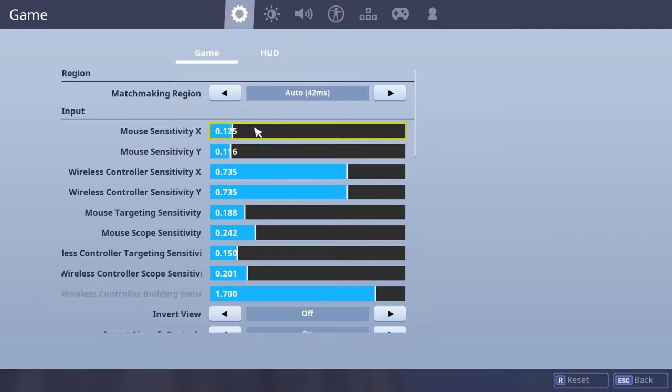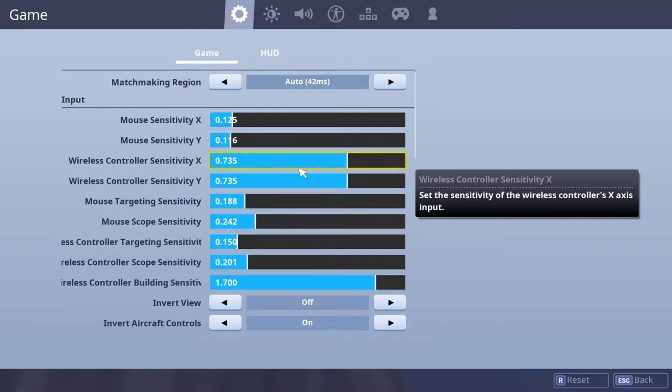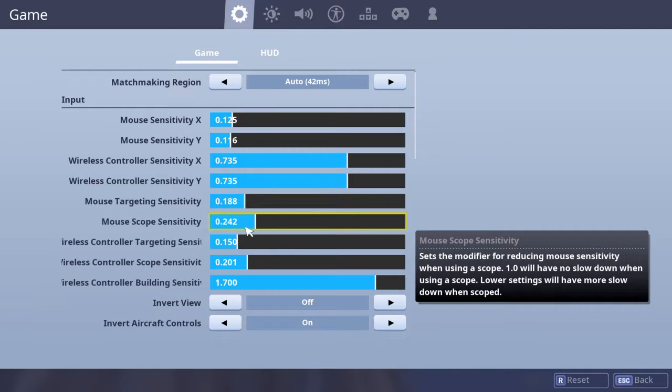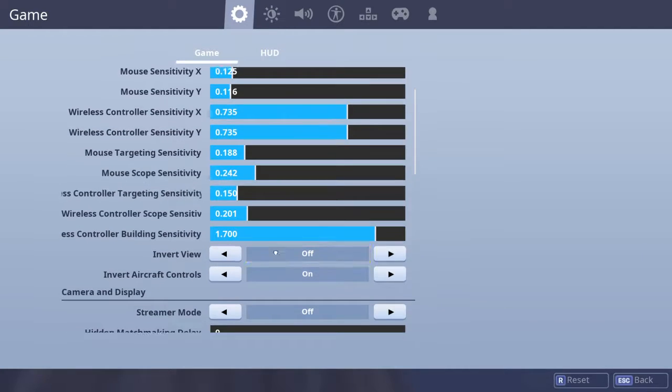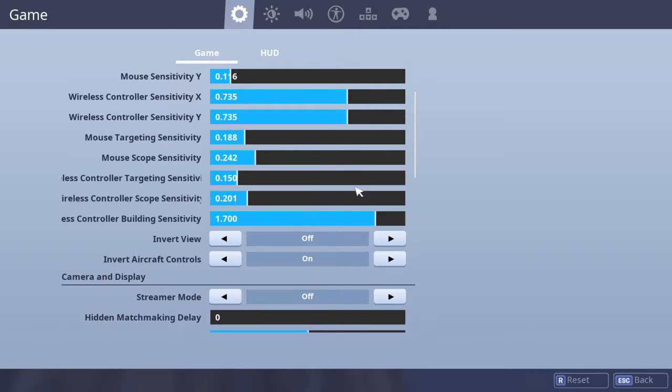Mouse sensitivity: 125, 75 for X and Y, 116 for Y. I'm playing a good DPI, I'm not sure exactly. Controller: 735 for X and Y, targeting 188, mouse scope 242, targeting 150 — basically 15, I'm pretty sure.